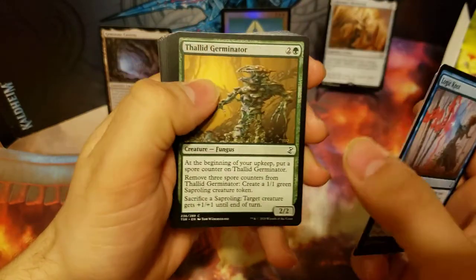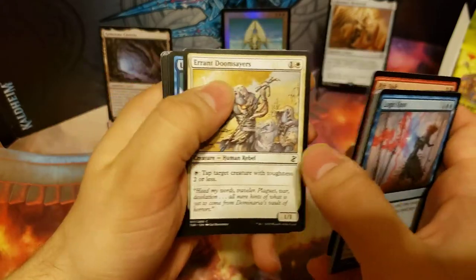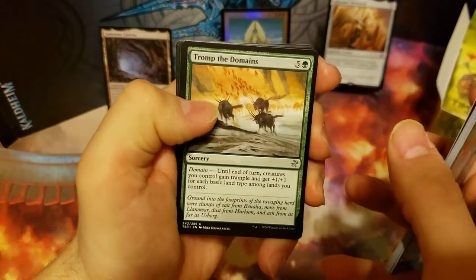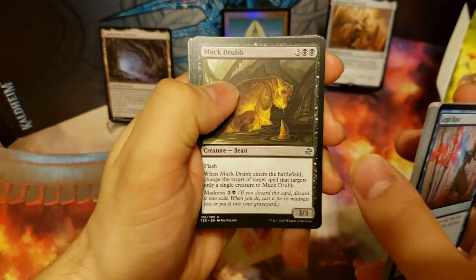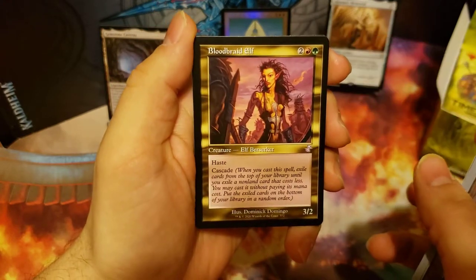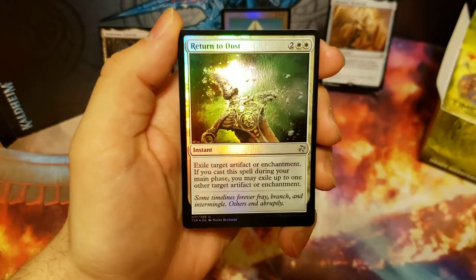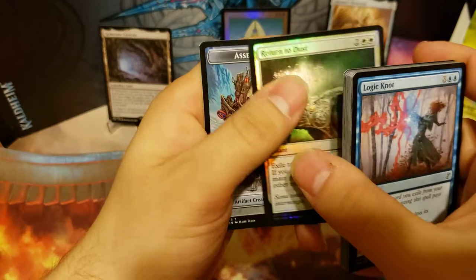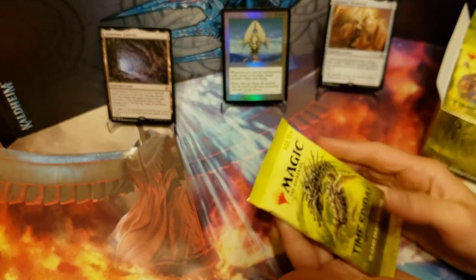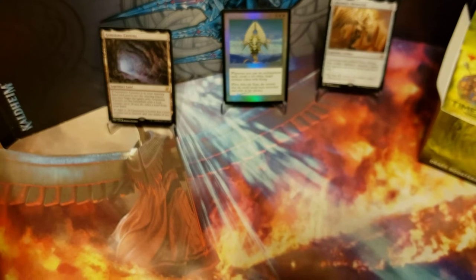Logic Knot. Another Rift Bolt. Thick-Skinned Goblin, Tromp the Domains, Muck Drubb, and our rare is Aeon Chronicler. Our time-shifted card is Bloodbraid Elf — that's pretty cool. And we got a foil Return to Dust, which is also a pretty nice hit. It's a commonly played card in Commander.